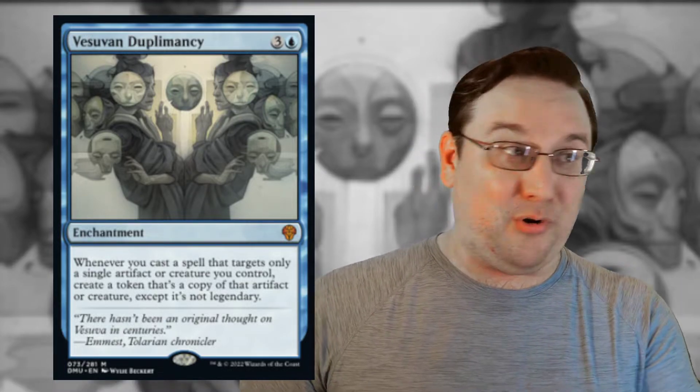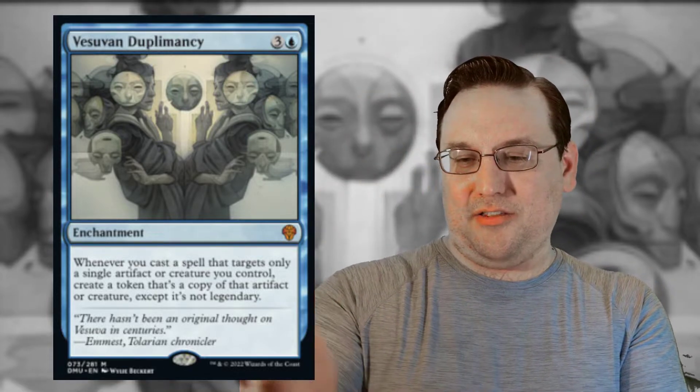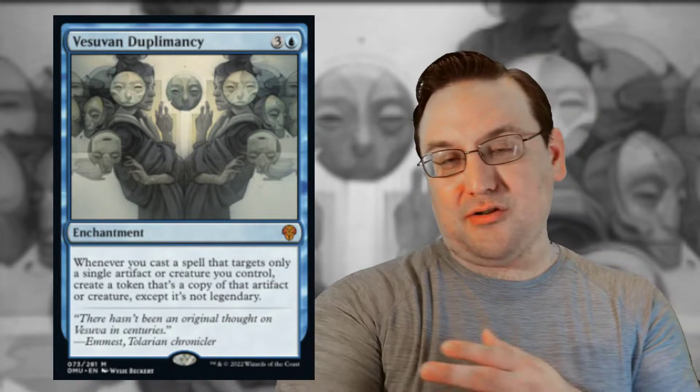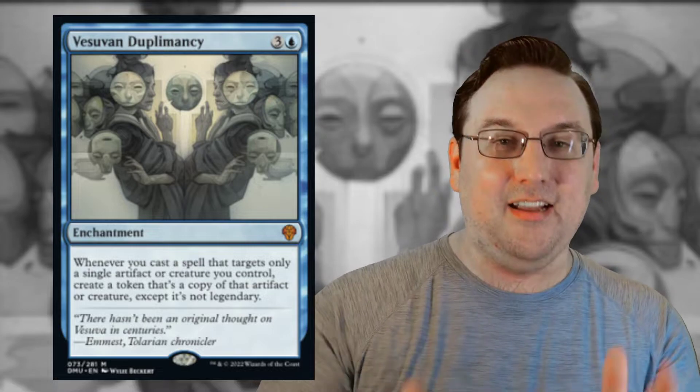Jinnie Fay says if you cast an instant, sorcery, or artifact, you copy it. So if you cast an instant or sorcery that targets Jinnie Fay, you make another copy of Jinnie Fay — that spell resolves, then you can target Jinnie Fay again and get another copy, and your new Jinnie Fay triggers. As you can imagine, that could get out of hand very fast. That's a four-drop and a seven-drop both doing nothing that you need to stick — a tall ask. I don't think this card is going to see competitive play, but as far as weird janky brews, keep an eye out. Hit that subscribe button if you want to see what I put together with this thing.